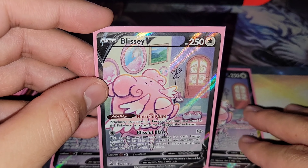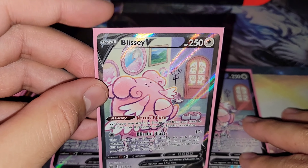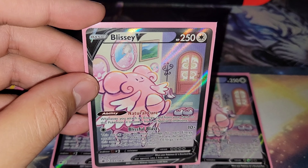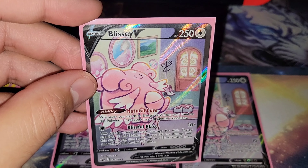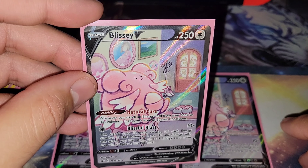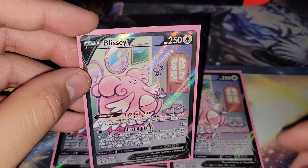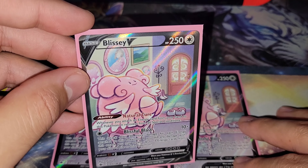The main attack of the deck is Blissful Blast. You only need one Colorless Energy. It does 10 plus damage — 30 more damage for each Energy attached to this Pokemon. If you did any damage with this attack, you may attach up to three Energy cards from your Discard Pile to this Pokemon. That's how you accelerate Energy from the Discard Pile onto Blissey V to do more damage the following turn.